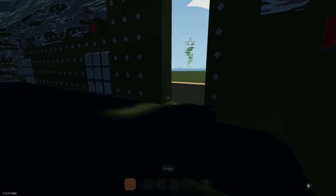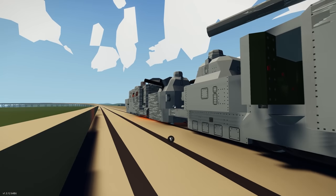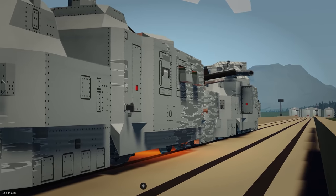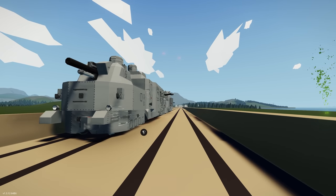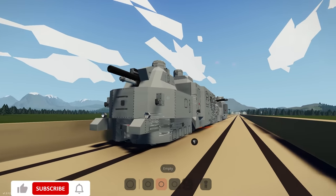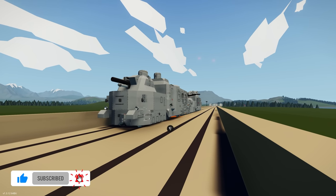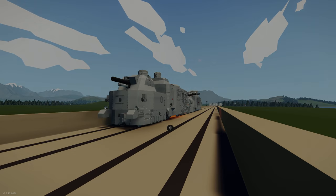Everything is broken — the door still works though. All right guys, we're going to end it there — that was pretty fun. I think this vehicle is really cool and really fun to play with, especially if you order some bombs and some A-10s to come and destroy you. Hopefully you have enjoyed it. If you have, smash the like button, hit the subscribe button, and click the bell icon to get notified as soon as new content is released. Until next time, we'll see you then.